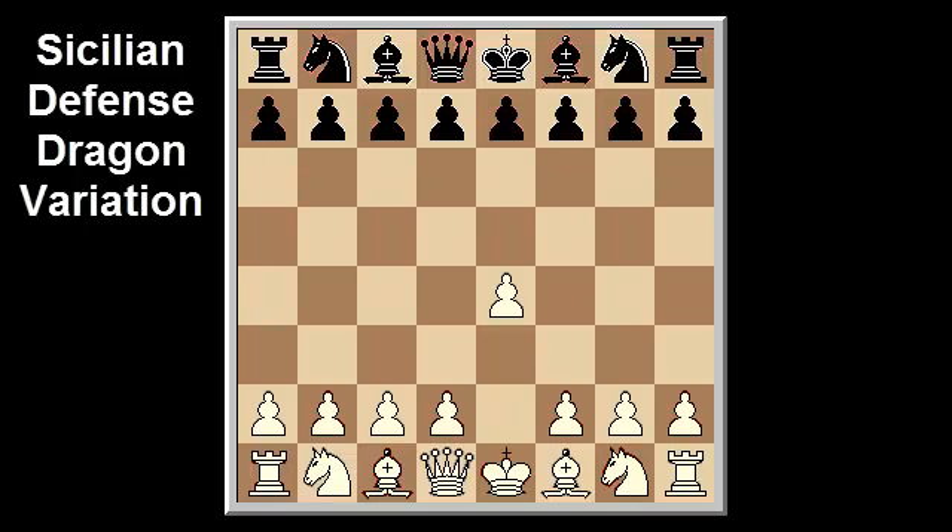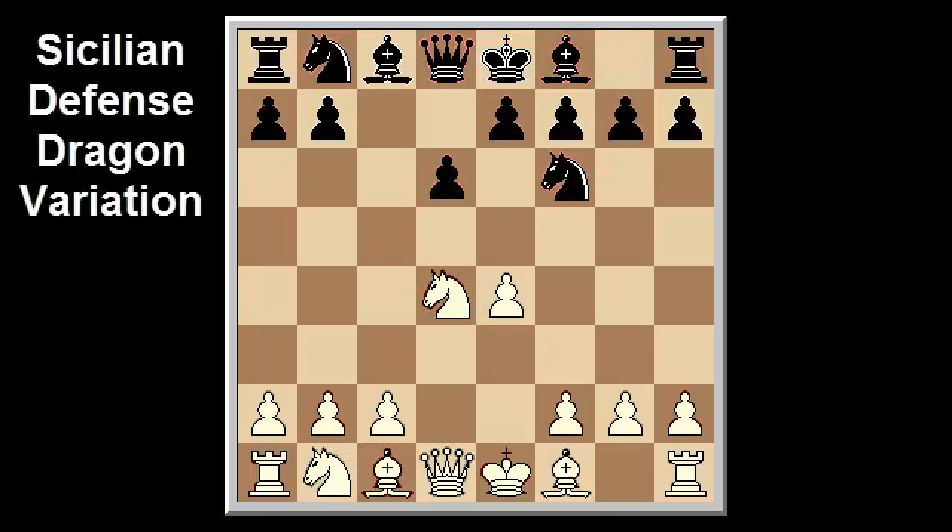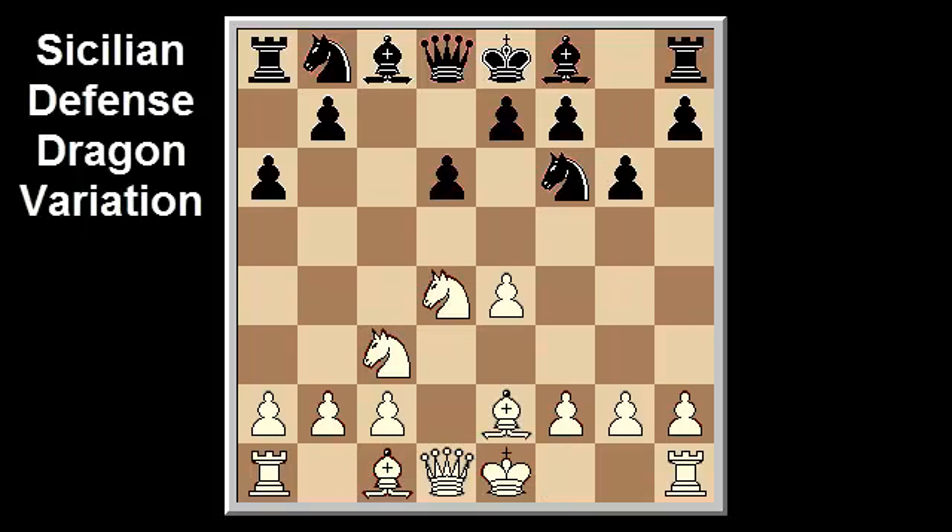For instance, after e4, c5, knight f3, d6, d4, c takes d4, knight takes d4, knight f6, knight c3, a6, white could play bishop e2 or f4. In both cases, especially the latter, a Yugoslav-style attack loses some momentum. Usually the bishop is more ideally placed on c4 where it can pressure f7 and help defend the white king, though the castle queenside variation shows this is not completely necessary. If white plays f4 and then castles queenside, he must always be on guard for knight g4 ideas, something which f3 in traditional dragon positions usually discourages. Nonetheless, a Yugoslav-style attack is still playable after both bishop e2, g6 or f4, g6.